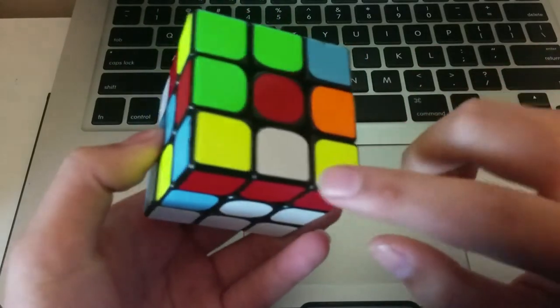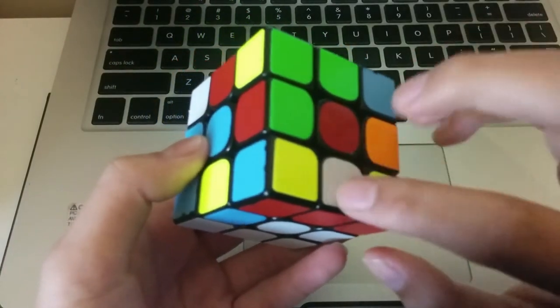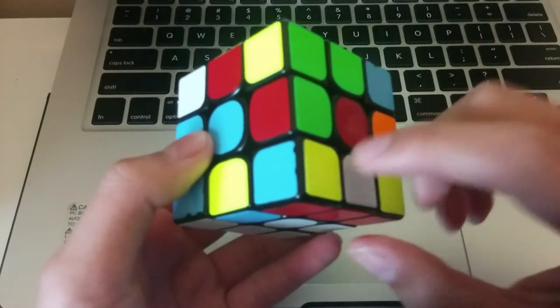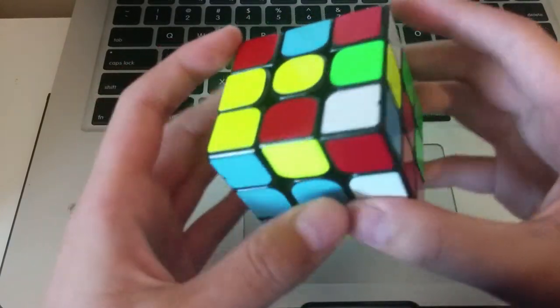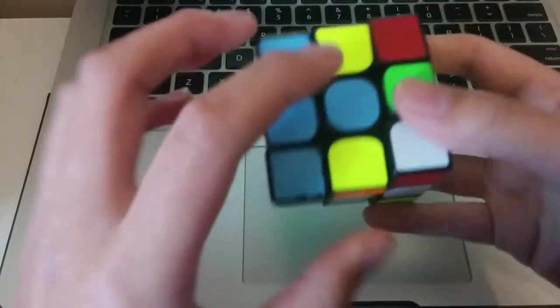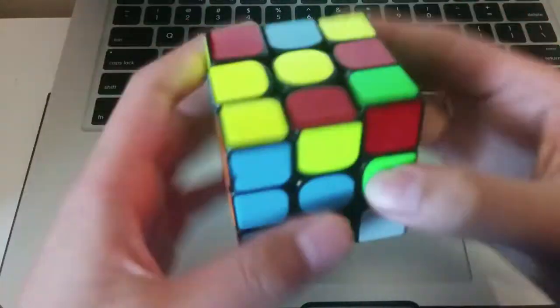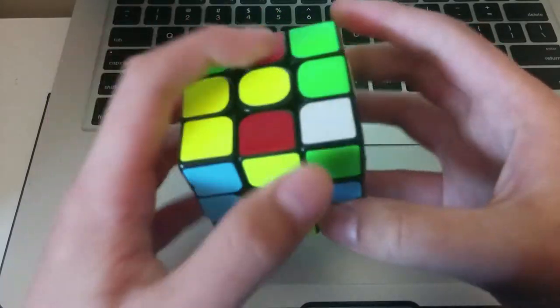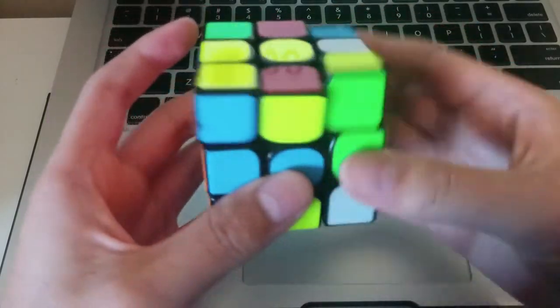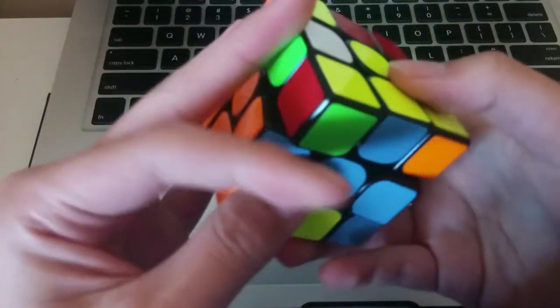So my first block was decent. And then my next edge is here. I really hate this case where the edges flip, but I don't really know a good way to do it, so I'll do it like that. And then — while doing that — I notice I can pair this piece with this piece, so I'll do so. And then these two pieces I'll do like this, and then insert.